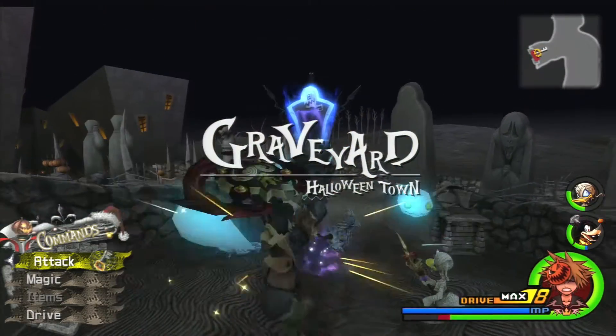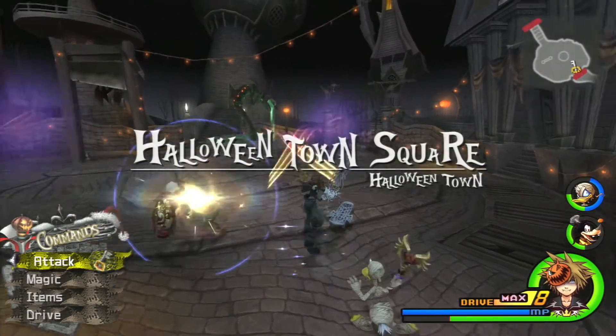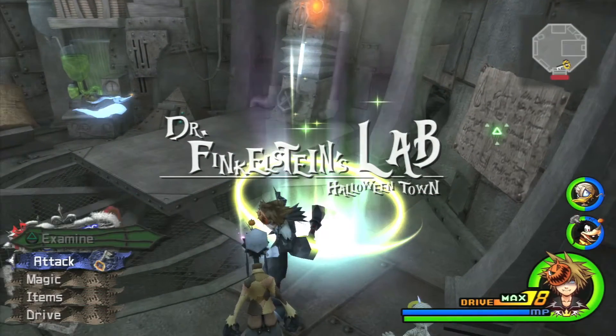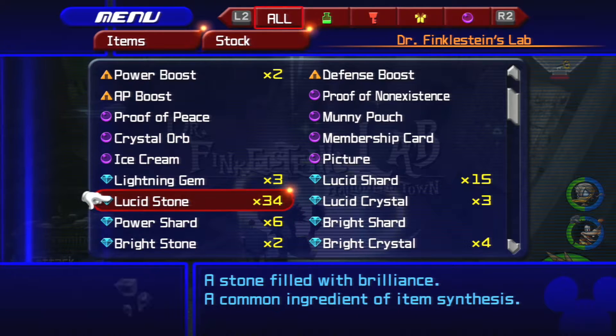We've done what we needed to do. I'm just going to head to the lab and save. Let me double check — 15 Lucid Shards. We got 34 Lucid Stones, which is almost three times more than we needed.